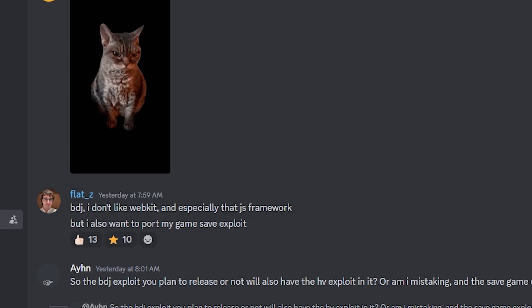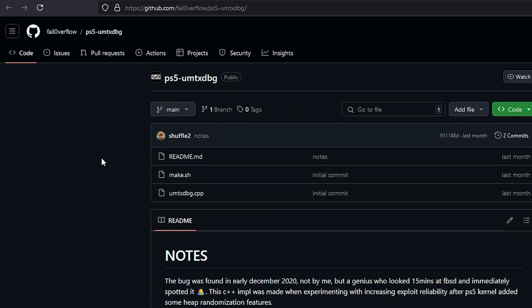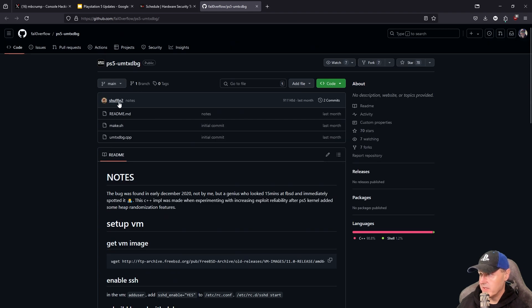But it doesn't look like he is very happy with the performance so far. Now he did state down here talking about some of the hypervisor work that if the guy decides to describe the method he found initially — the one that works for basically anything under a 5.0 firmware — he'll include the implementation in his BD-J code. And the person I believe he is referring to there is Shuffle2, which is part of Fell Overflow, that originally released the PS5 UMTX DBG, which is what eventually Flatz released the proof of concept for.